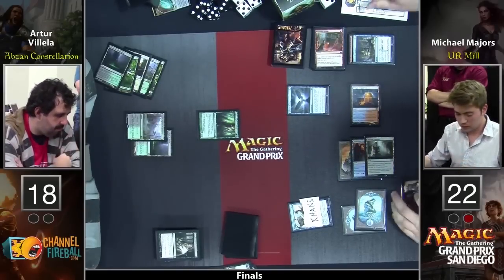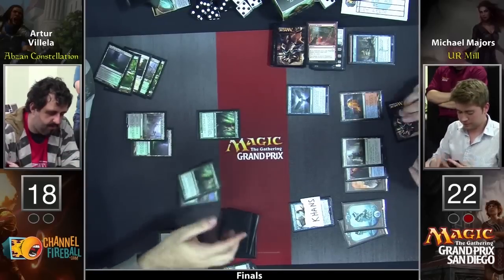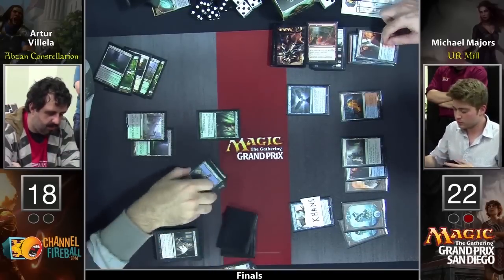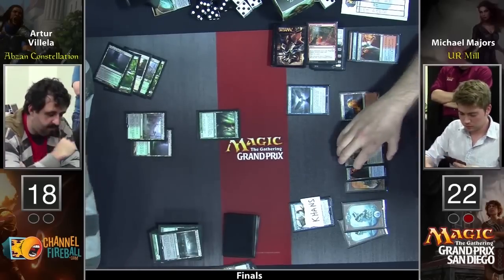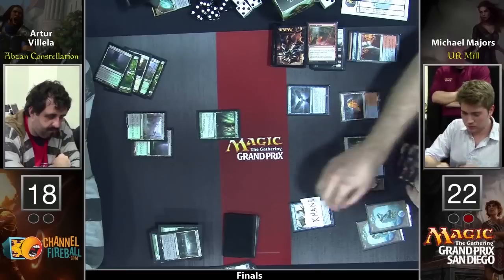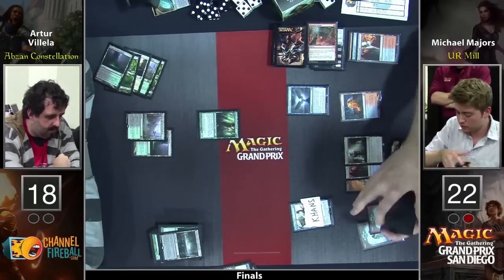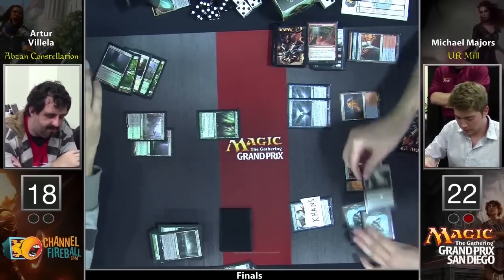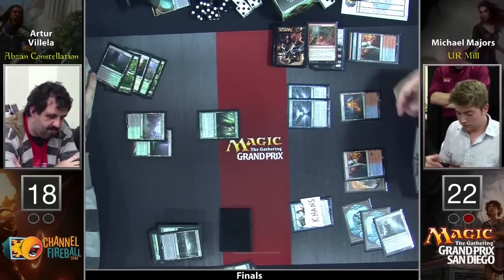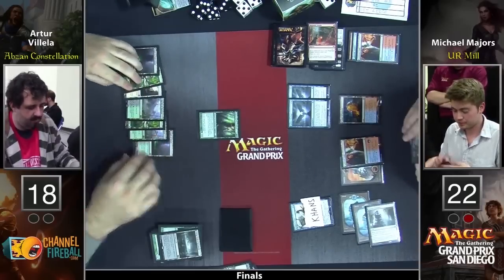Michael Majors just has an Annul in hand, so he's not even worried about anything here. Banishing Light is the one card he can get. He has the board state to beat him as it sits — he's going to add to that and increase the clock anyway. Got a double trigger there. Looks like nine cards left. There's the Tutelage, and remember he still has the Monastery Siege. It looks like we're going to see Blue-Red Mill take this thing down.